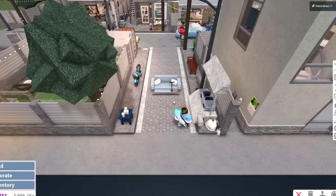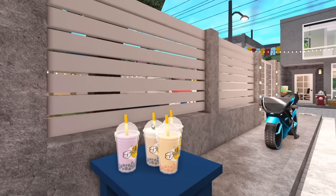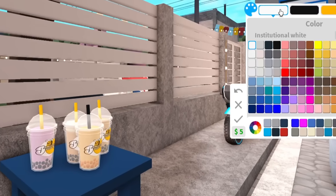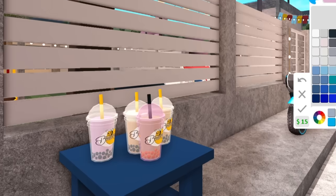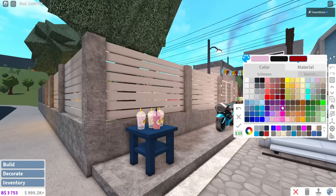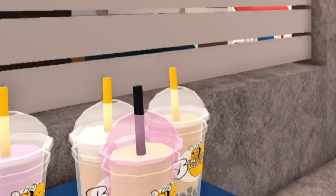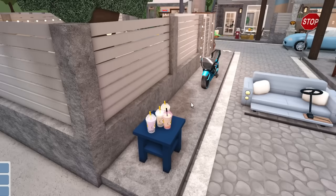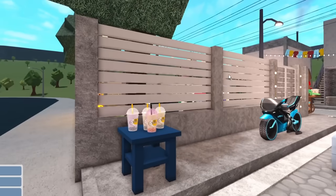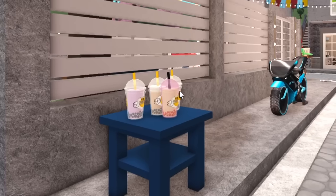Number three: another thing you can do in build mode is color your boba cups. You can recolor these — if you don't like the default look of your boba bubble tea plastic cups, you can click on any of them and change the straw color, the color of the cup itself, and even the color of the actual flavor. You could give someone yellow strawberry-flavored drink in a pink cup with a black straw. There's so much customization with these new foods. This is a fun little detail if you're opening up your own boba store or bubble tea shop.